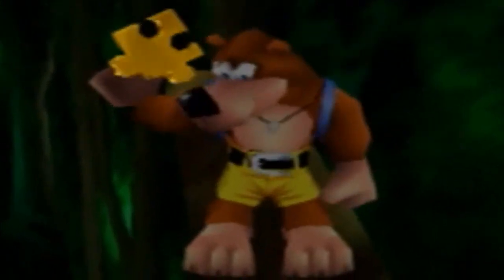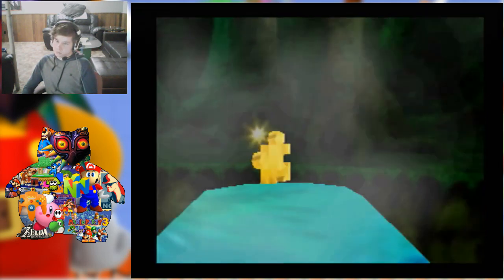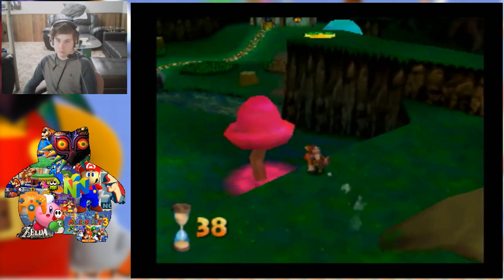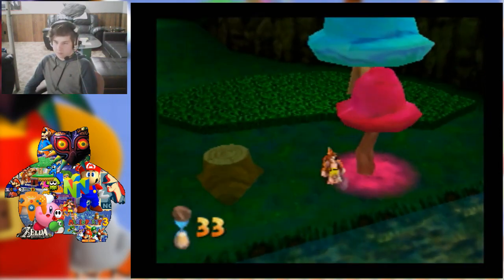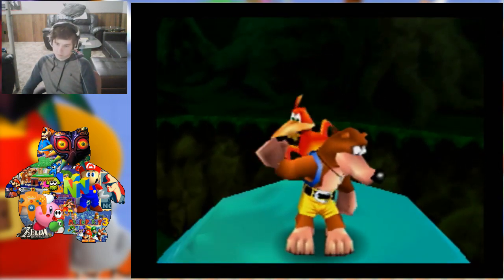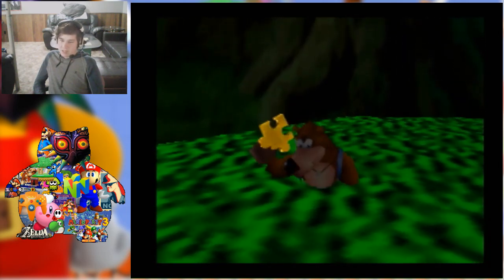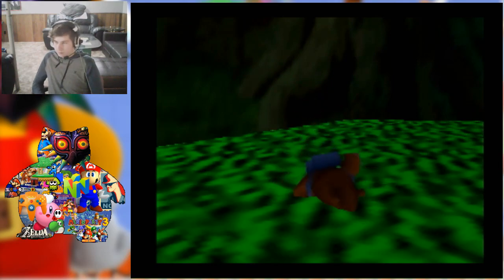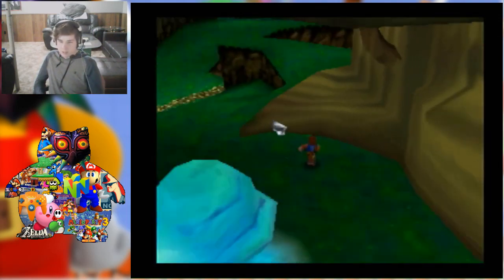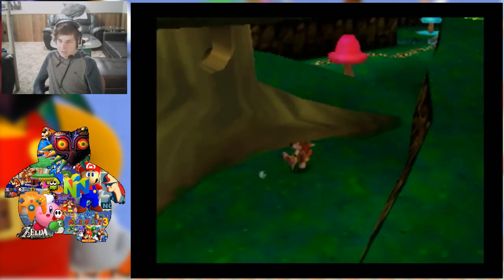Alright, here we go — I'll get this Jiggy next. There it is! That was a tricky Jinjo to get. Wait, there was a Mumbo Token? Oh, right over here. That's 12 — so that's all 10 Mumbo tokens. I'm only missing five Jiggies or five notes.